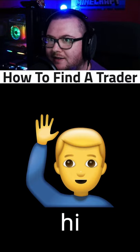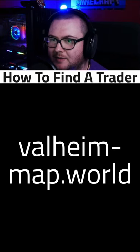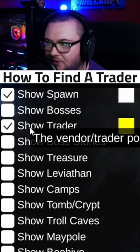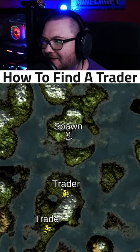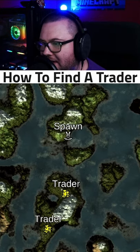To explain how to find a trader, I'm going to use a website called valheim-map.world. We're going to create a random seed. On this website you can click 'Show Trader' and it will reveal all the trader locations on the map. So if you want to cheat, you can use this website and type your seed in.